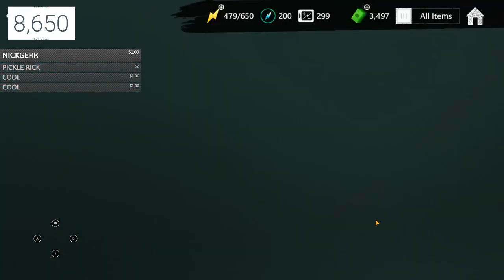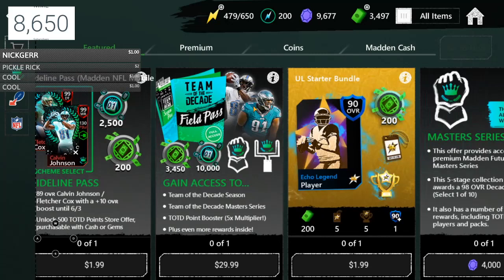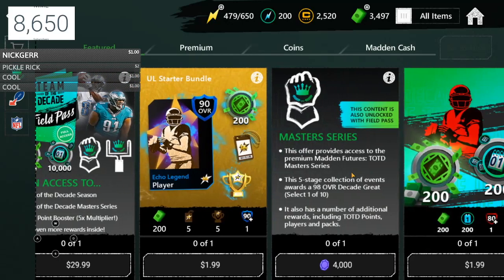Let's start off with the store. Once you get into Madden Mobile, there is a Team of the Decade field pass. A lot of people ask me if this is worth doing. If you have $30 laying around and you don't care, I guess it's helpful — I actually bought one for the RTD promo and it was pretty helpful because it gives you a TOTD point booster, which is a five times multiplier, which is actually pretty sick. But you don't really need that.